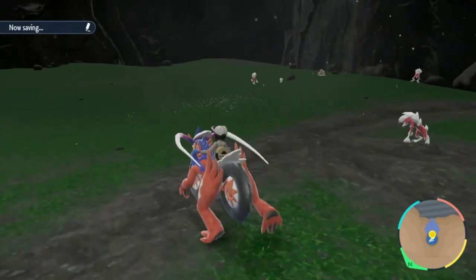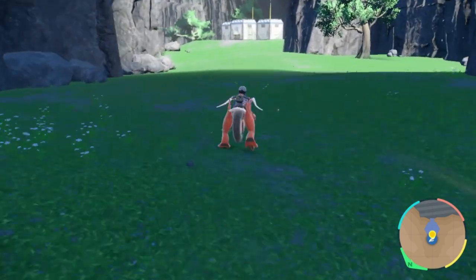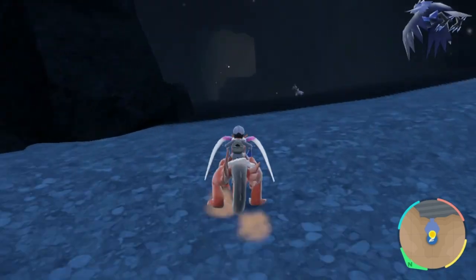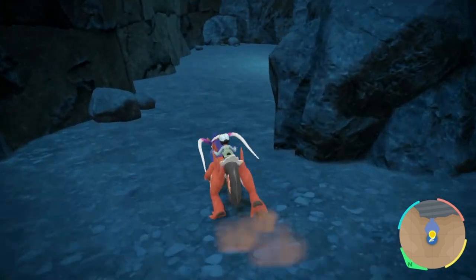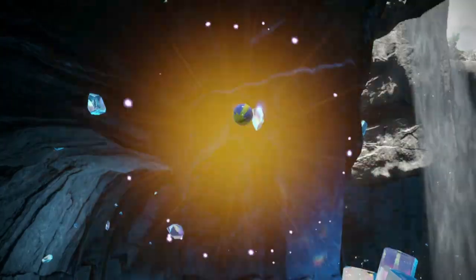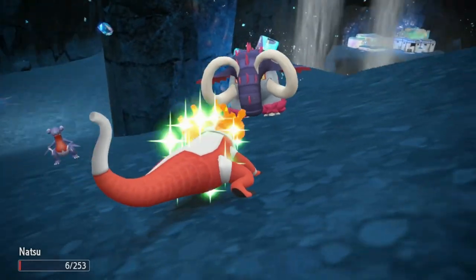There are only a couple more Paradox Pokémon to go. For these next ones, you'll return to the main area where we started this section and run back over towards this research station. Then you go into the deep part of the Great Crater for our last couple. Multiple can spawn in here — Screamtail can also spawn in here, so if you weren't able to get Screamtail in the grassy sections you can still get it here. You can get Great Tusk down here as one of the Paradox Pokémon, which is one of the Donphan Paradoxes — the ground and fighting type that you also met as the ground type Titan.